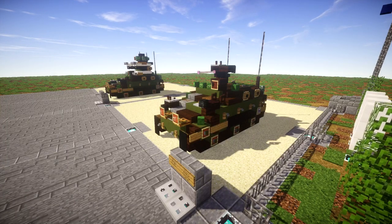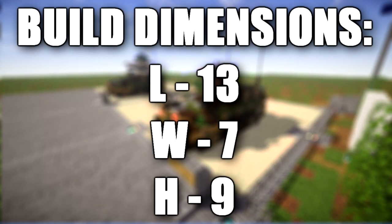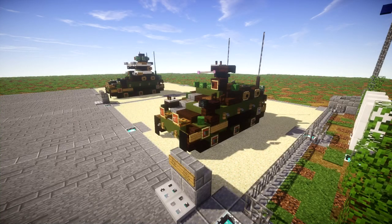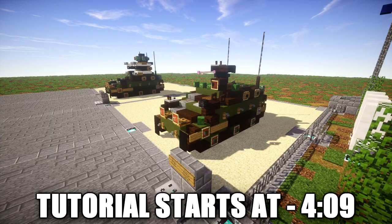In this video we will be going ahead and building the FV-103 Spartan. The FV-103 is a tracked armored personnel carrier of the British Army. It was developed as an armored personnel carrier variant of the combat vehicle reconnaissance family. The vehicle can carry up to seven personnel including three crew members and it is armed with a single machine gun.